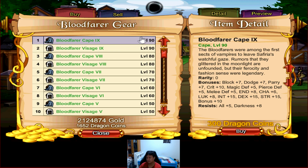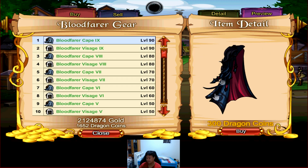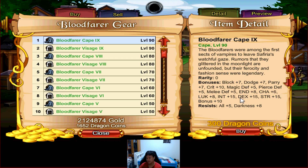Next, the Bloodfarer Cape. This cape actually looks pretty good — I quite like the artwork. It's up to your personal preference if you want to get it or not. Stats are: BPD 7, Crit 10, MPM 5, Endurance 8, Charisma 6, Luck 8, Main stat 15, Bonus 10, All Resist 15, and Darkness 8.